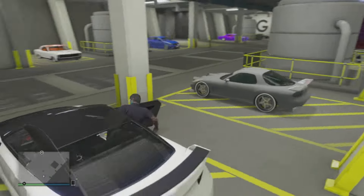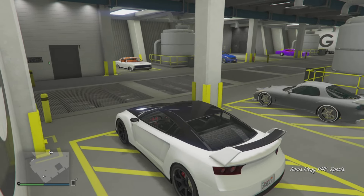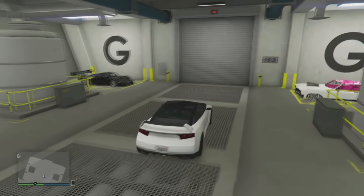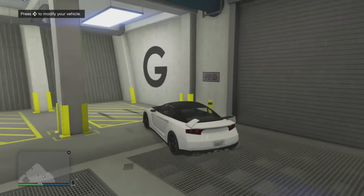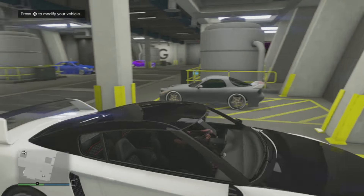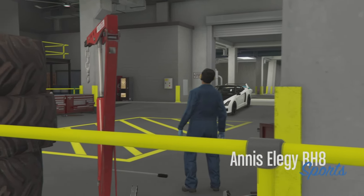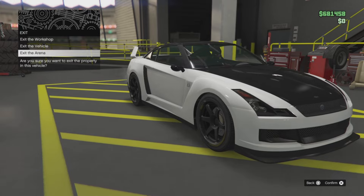On to glitch three — how to make a magic spot. Back to the nightclub to call out a car, tell your friend to hop in, go to your Terrorbyte, right on the d-pad, come to the arena. Make sure your arena garage is full. Once it's full, hop into an Elegy, press right on the d-pad, then once in the garage press circle and exit the arena.